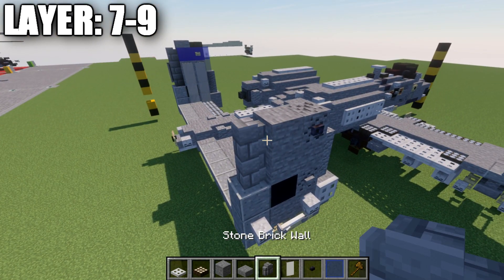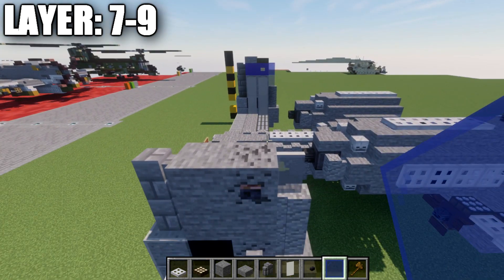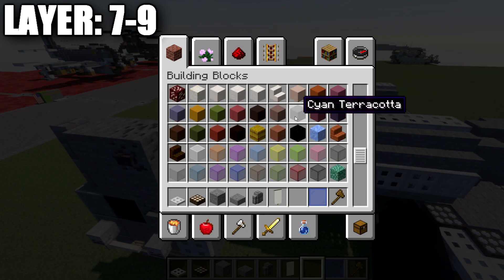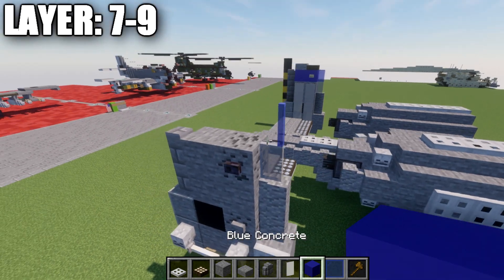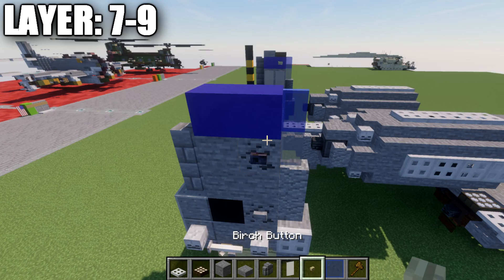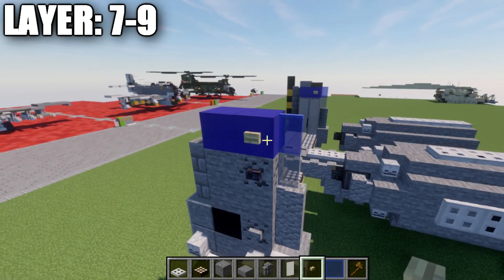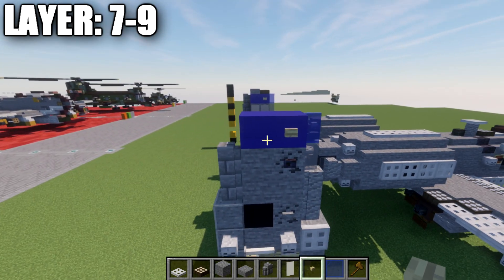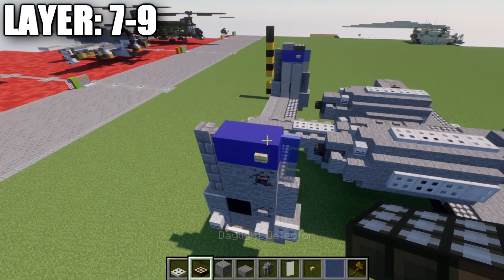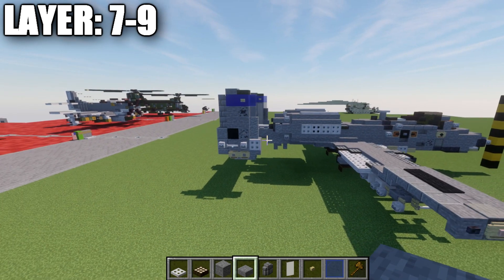For the tail flash — specific to the 354th Fighter Squadron — place a blue glass pane, then a row of blue concrete blocks back from it. You can change this to whatever colors you want. Place a virtual button on both sides of the blue concrete block for the bulldog logo. Then a stone brick wall on top, a daylight detector on night mode on the first block, and a stone slab directly back to complete the top of the vertical stabilizer.